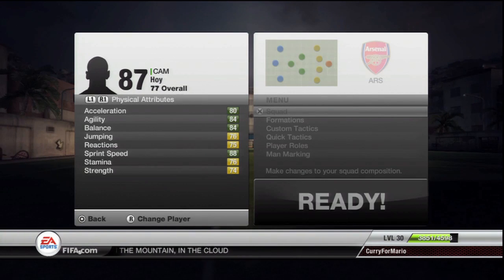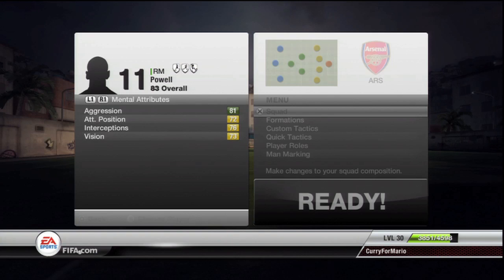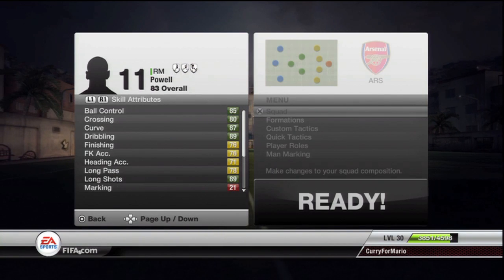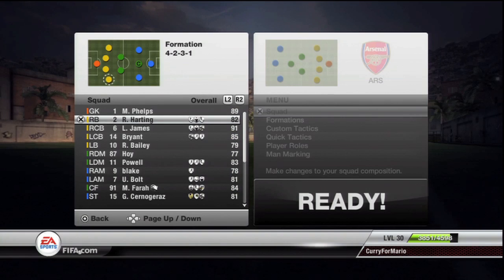I had to put in Asafa Powell, the Jamaican sprinter. He's a really fast guy — 96 sprint speed, 95 acceleration — and all of his other stats aren't incredible. But he's probably one of the best rounded players in the team if you look at his shooting and his pace.